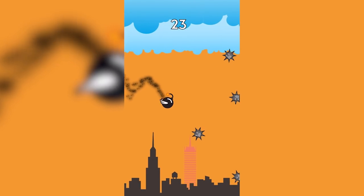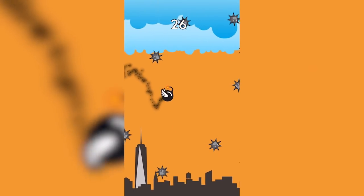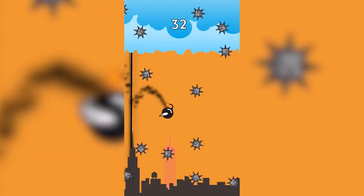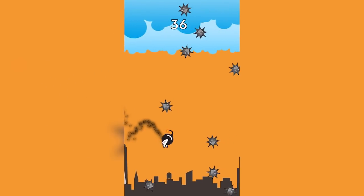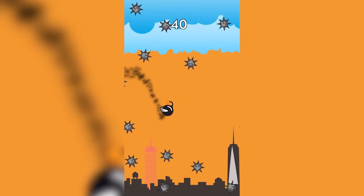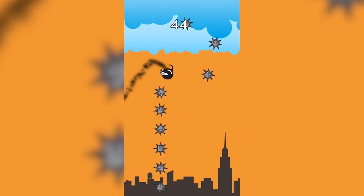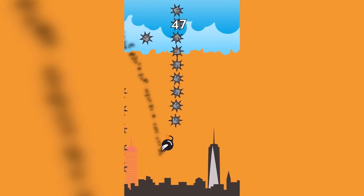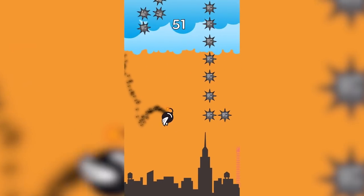Dodge destructive obstacles such as spikes and rockets, fly by city skylines, and enjoy the vibrant colors and graphics of more than 50 levels on your quest to get the highest score. This game will test your reflexes, agility, and strategy as you navigate the dangers of this crazy world. Let out your competitive spirit as you track the leaderboard and work your way to the top. Click the link on screen or in the description to download Tap Life today.